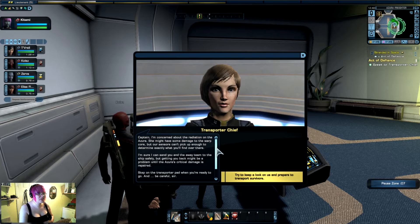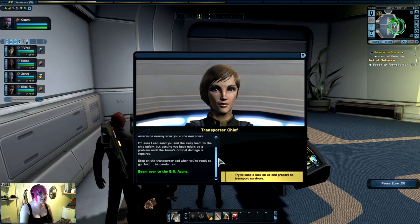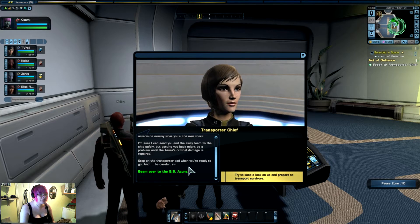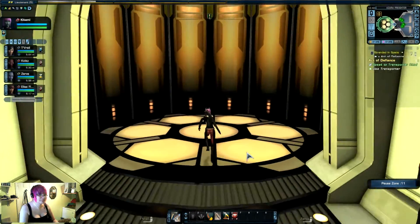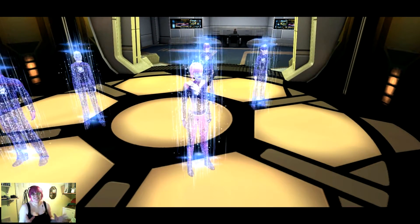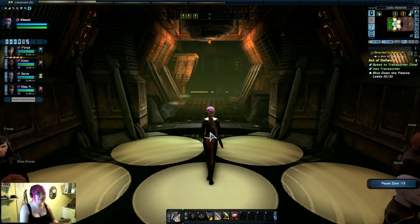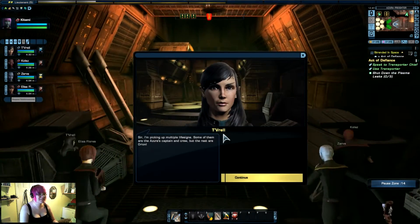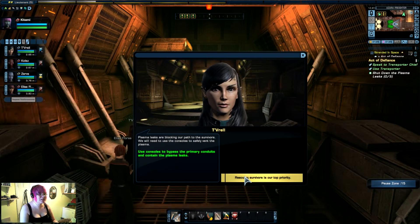I'm concerned about the radiation on the Azura. She might have some damage to the warp core but our sensors can't pick up enough to determine exactly what you'll find over there. I'm sure I can send you and the away team safely, but getting you back might be a problem given the Azura's critical damage. Step on the transporter and be careful. That transporter pad is just ridiculously big — I get why they do it that way though, because it means people don't run accidentally over everything. So I'm picking up multiple life signs — some are the Azura's crew but the rest are Orion. Use the consoles to safely vent the plasma.